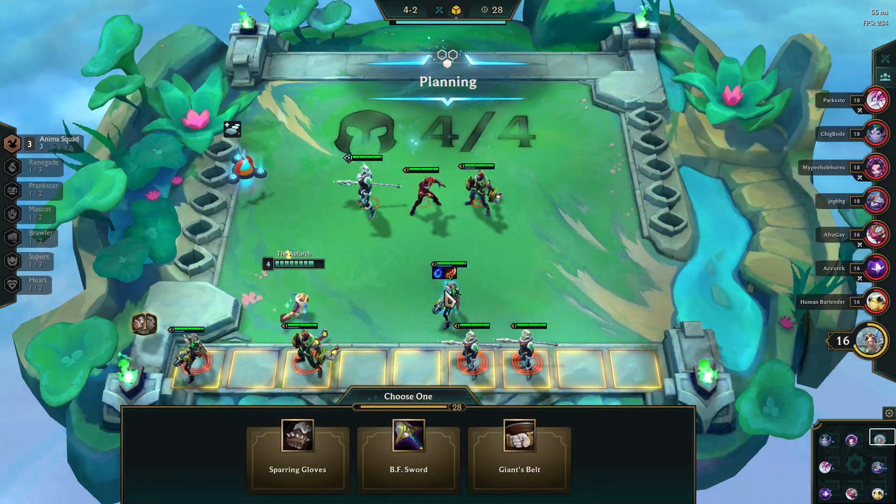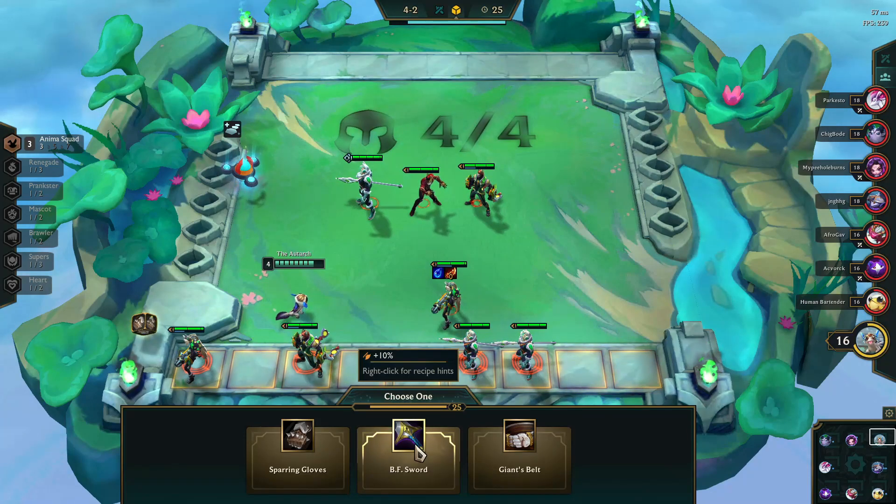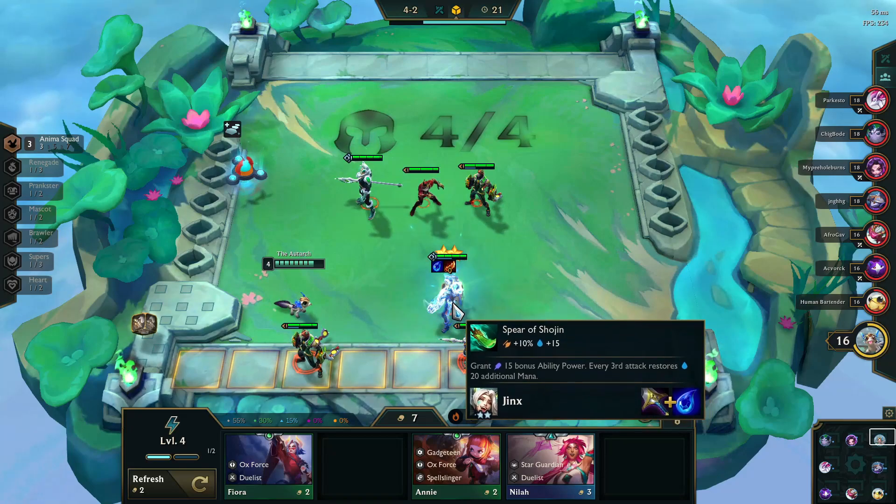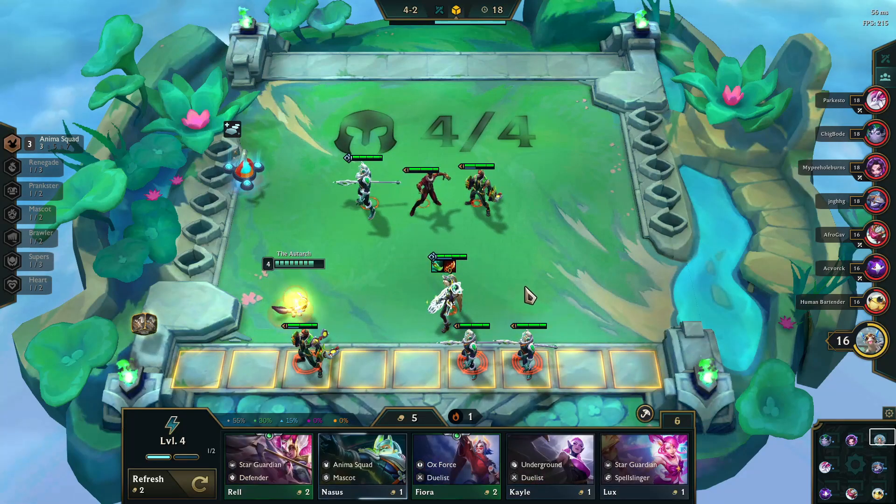Luckily I ran into someone with a bunch of one-star champions, so I didn't have to take the loss to get my fully prepared Jinx. The next item choice is also easy: Rage Blade, Spear of Shojin, and Static Shiv — BF Sword plus Tear of the Goddess equals Spear of Shojin on a fully prepared Jinx.